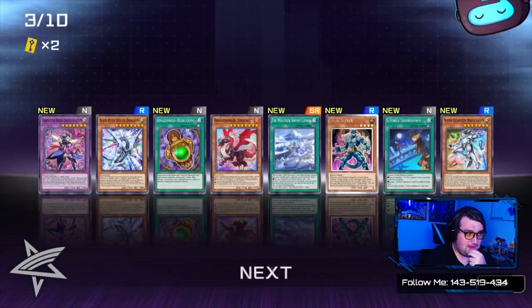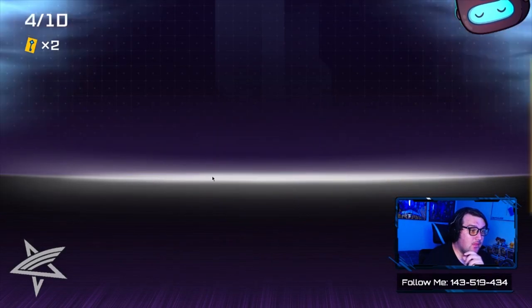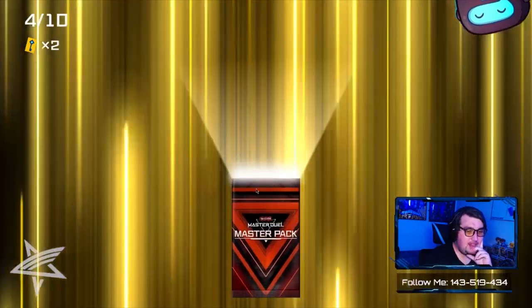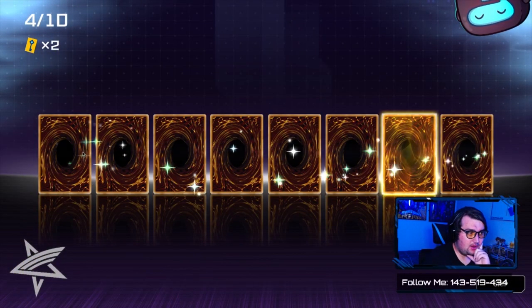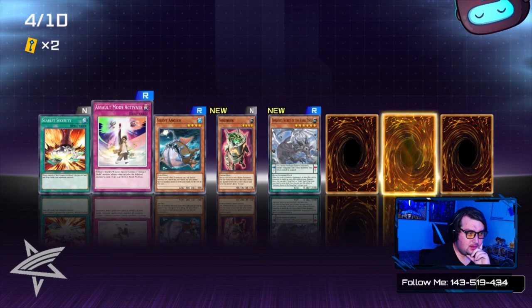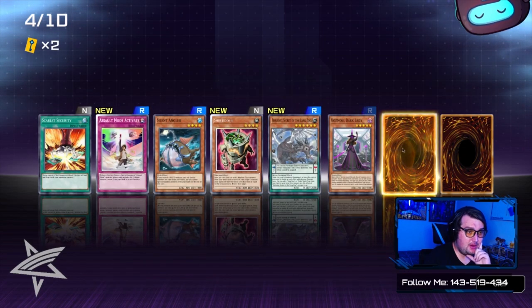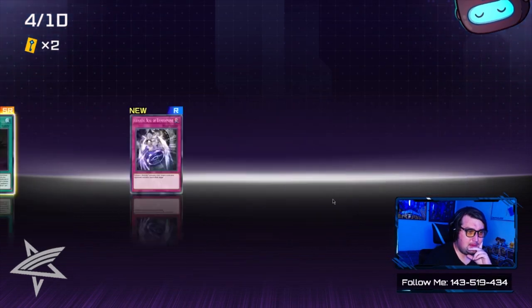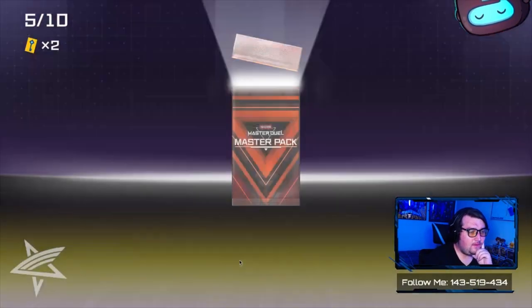That's a Weather Painter card. All right, another Master Pack — this is Pack 14. We've got a holo: Assault Mode Activate. Super Rare: Herald of the Abyss. Nice. I literally need four gems.